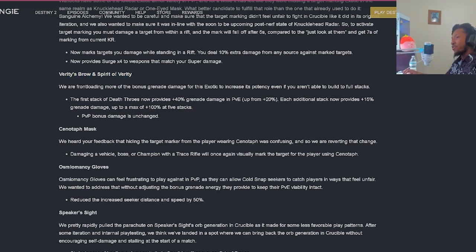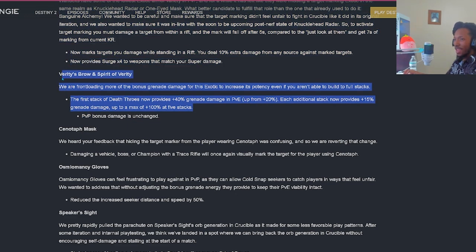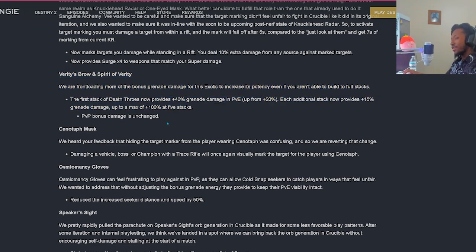Verity's Brow and Spirit of Verity: they're front-loading more of the bonus grenade damage to increase its potency even if you aren't able to build to full stacks. The first stack of Death Throws now provides +40% grenade damage in PvE, up from 20%. Each additional stack now provides +15% grenade damage, up to a maximum of 100% at 5 stacks. Unchanged in PvP. This is going to be good - it felt pretty strong already and it's getting buffed.